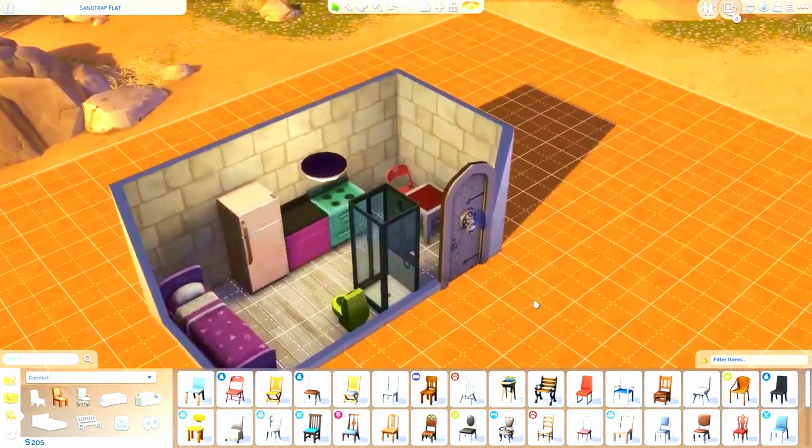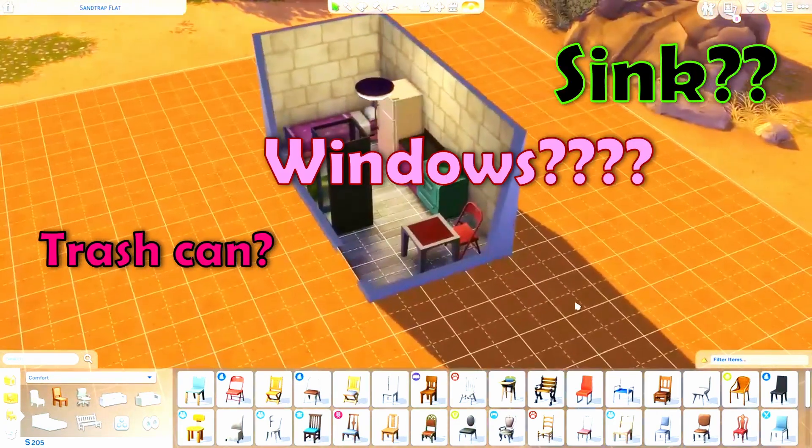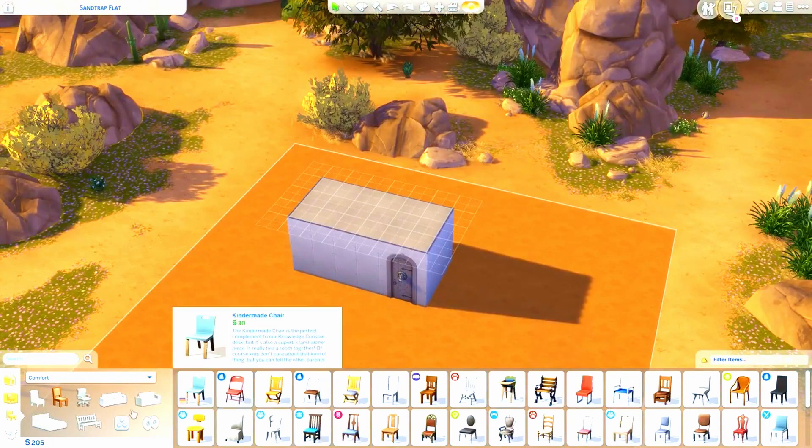Alright, so we have bathroom facilities, a kitchen, a bed, and a seating area. I don't think- does a roof cost anything? Oh, we didn't even do the outside.